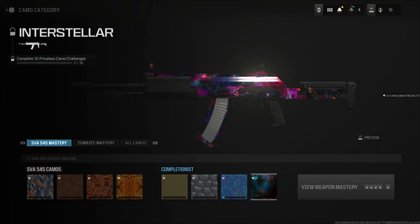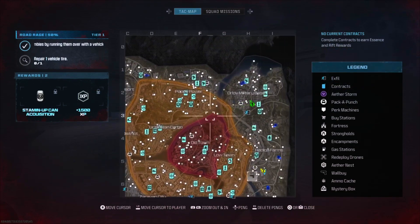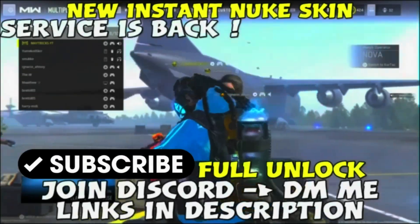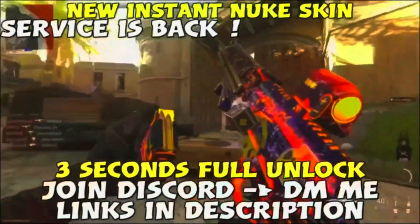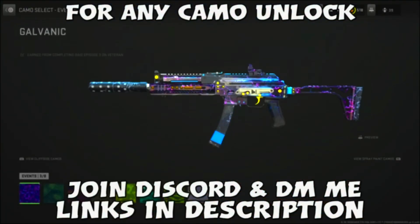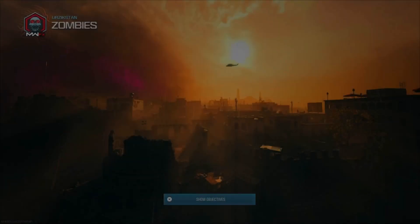Personally I go for Interstellar. What are you going for? Which camo do you like the most? Let me know in the comment section. Also if you are new to the channel make sure to subscribe for more zombie glitches, XP glitches, camo glitches, multiplayer glitches. Don't forget to drop us a like — can we hit 82 likes? If you still want the Nook's King or any animated camo from Modern Warfare 2, just join my Discord and DM me. Modern Warfare 3 services will come available very soon, and the link is in the description.